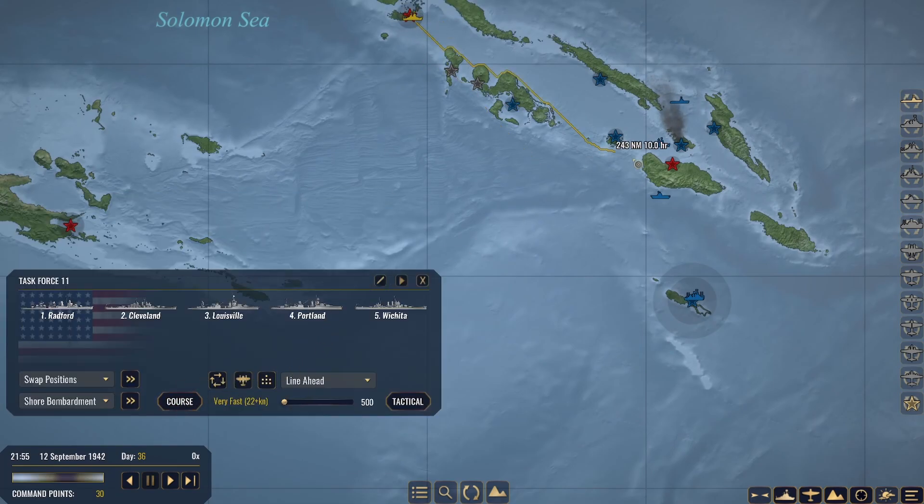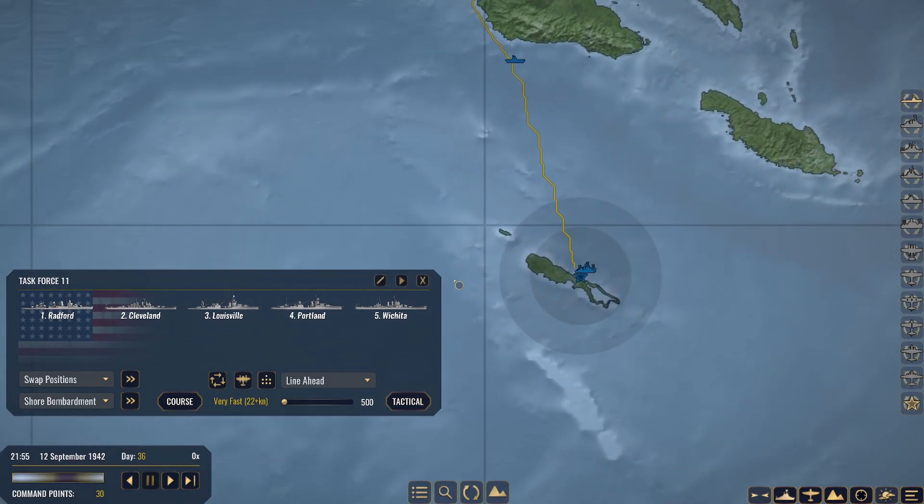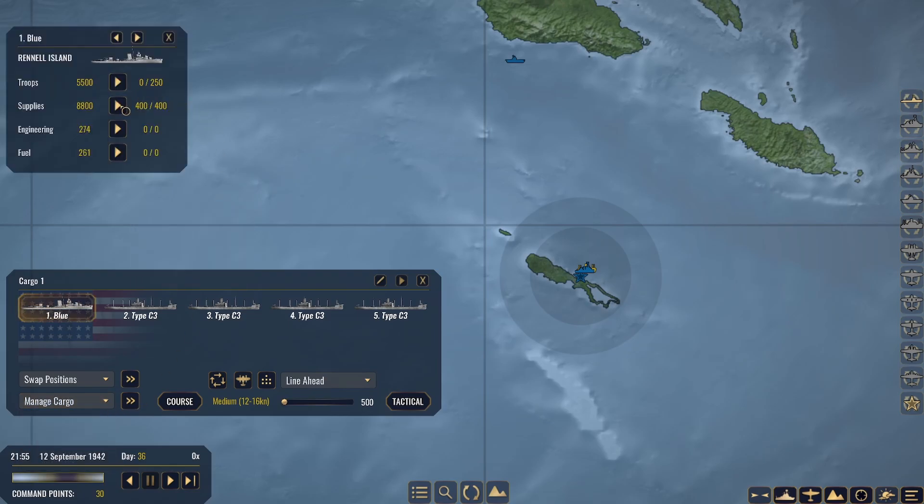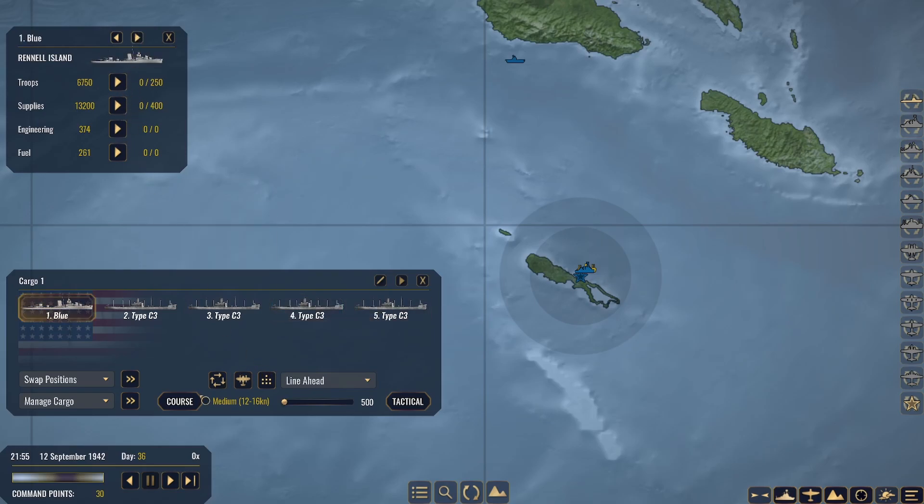Task Force 11, get out of there and let's get back to Ronell Island so we can repair and rearm you. Great bloody work. Our cargo ships have arrived — manage cargo. Our invasion force is ready to rock and roll.